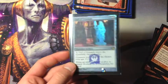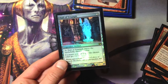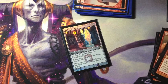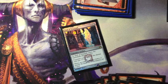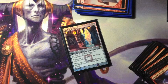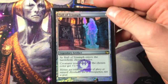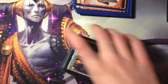Last we have an interesting one-of: Hall of Triumph, a legendary artifact. When it enters the battlefield, choose a color — creatures of that color get +1/+1. This works really well with Hordeling Outburst; you can get three 2/2s if you choose red. It can also trigger prowess, and it's a great card, but you don't want to draw multiples since it's legendary and costs three mana — definitely not more than a one-of.